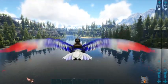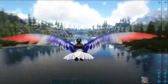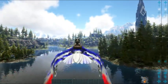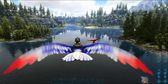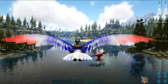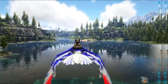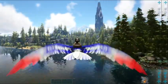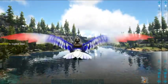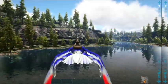Somewhere down here there used to be a Rex that was standing on a little island - an Alpha Rex, I think it was. He's still there. He'll be stuck there forever. Just look at this map - it's just one of the most beautiful maps.